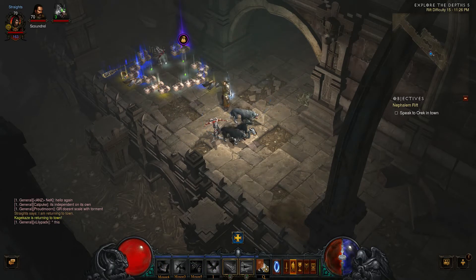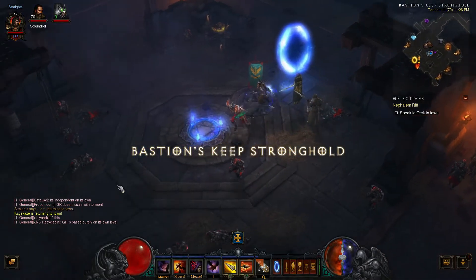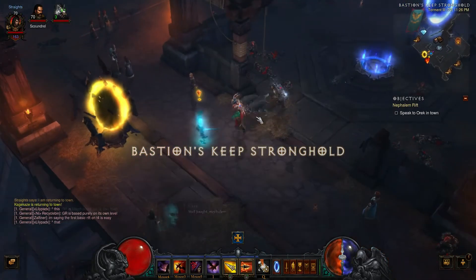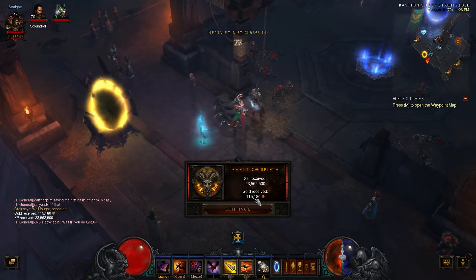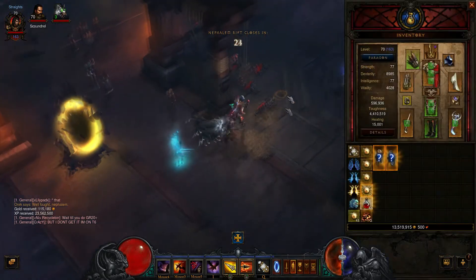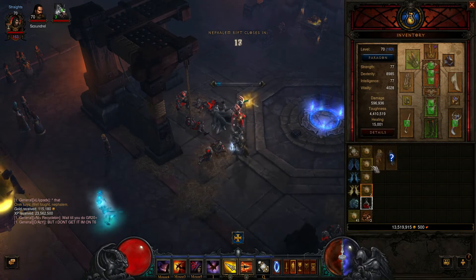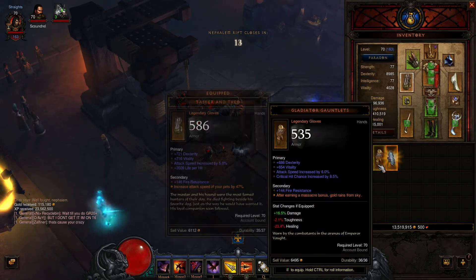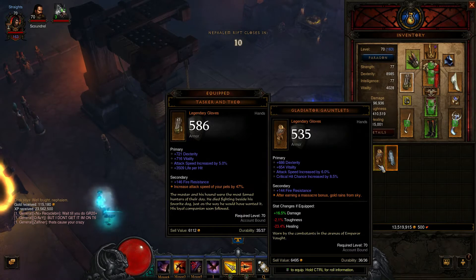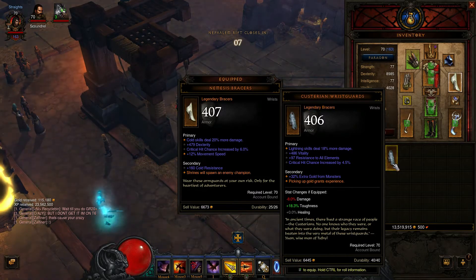Gloves, bracers, 42 shards. I'll show the experience — you can see if there's any more experience being obtained with each one of these closed: 23,000 on that and 115,000 gold. Let me go ahead and take a look at what we got for gloves and bracers.